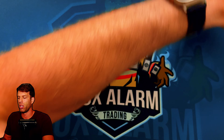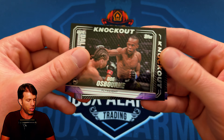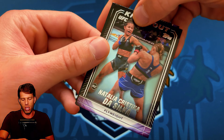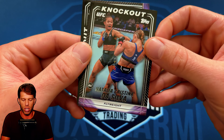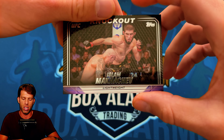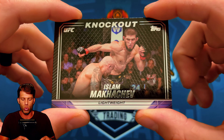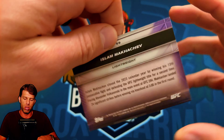Rookie Oday Osborne, another rookie Natalia da Silva — that's a good rookie hit, just a base. And Islam Makhachev in a nice action shot swinging against Volk. Was that Volk one or two? Yep, that was Volk 2 with the KO.